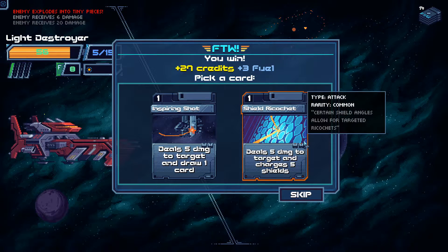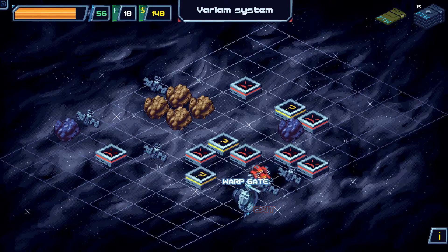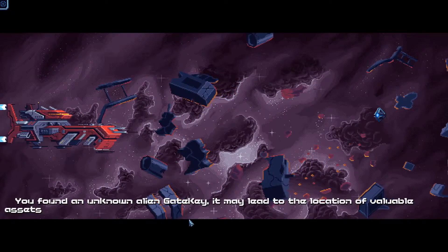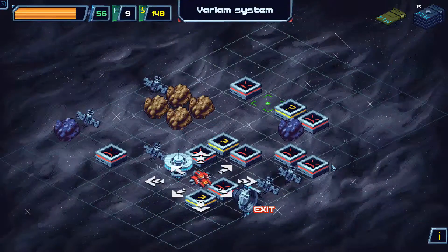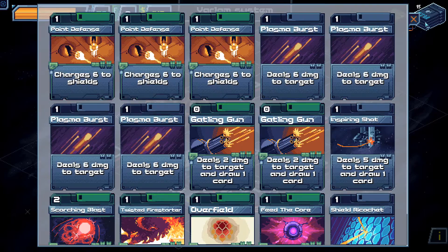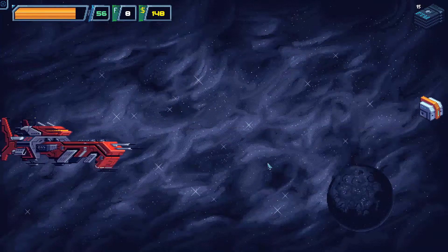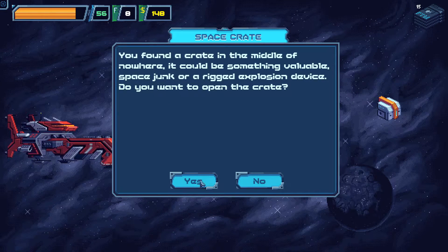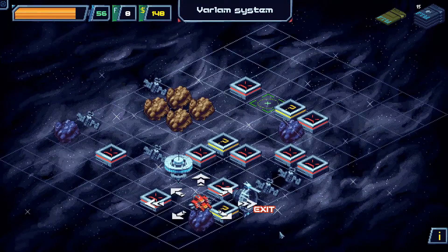Shield Ricochet deals 5 damage to target and charges 5 shields — I'll take that. Moving around, I find an unknown gate key. This may lead to the location of valuable assets. Not sure what I can do with it, but I'll keep it. Moving on, I found a crate in the middle of nowhere — it could be something valuable, space junk, or a rigged explosion. Opening it: got a Countermaneuver — if an enemy is attacking, deals 15 damage. I'll take that.